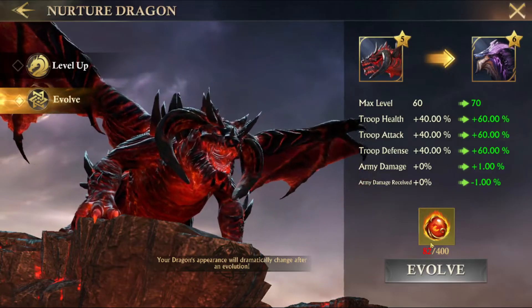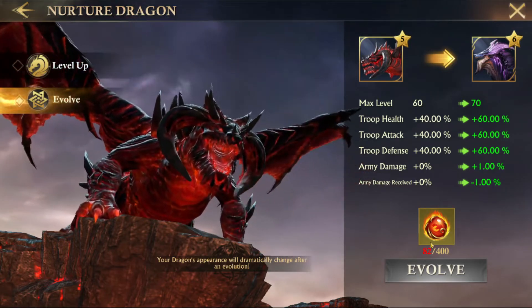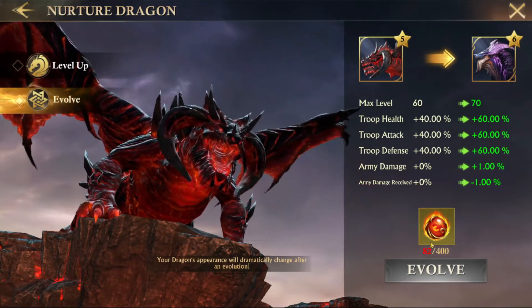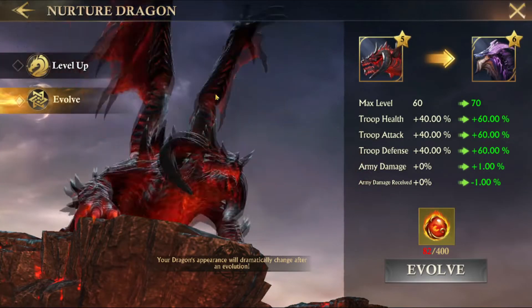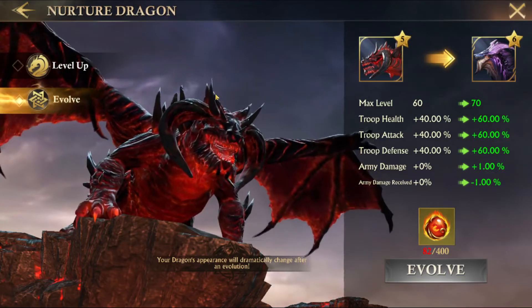Now let's cover the dragon star level. You can access your dragon star level information by going to nurture and evolve. From here, you can increase the dragon star level by using flame orbs. You can get these by clearing and reclaiming areas early on in the game, completing your kingdom quest, completing path of legend, completing stages for events, and placing high in certain rankings for events.